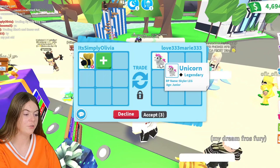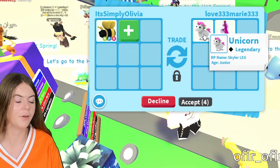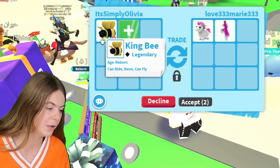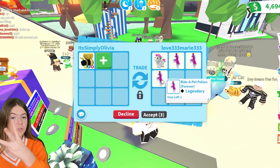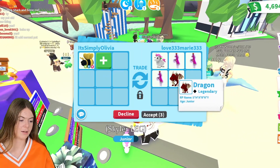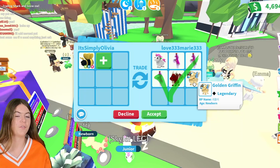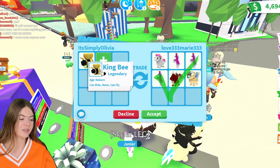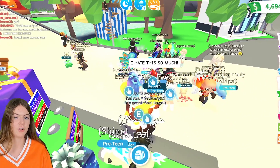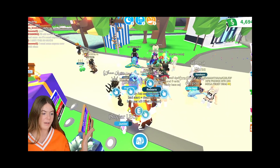I'm going to decline actually. A unicorn - I really want a unicorn. But not only just a unicorn for my neon King Bee, and also some ride potions. Three ride potions - that's a lot of Robux. And they also added in a dragon and a golden griffin. This is actually a pretty good trade, a pretty good contender for my Neon King Bee. But I'm just going to decline this. They took away the tick mark so I'm not sure if they were going to add or not. Too late now.